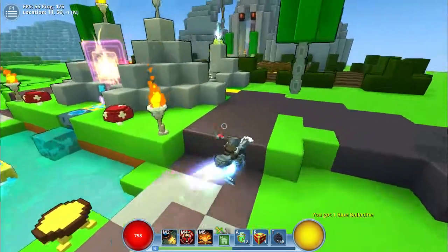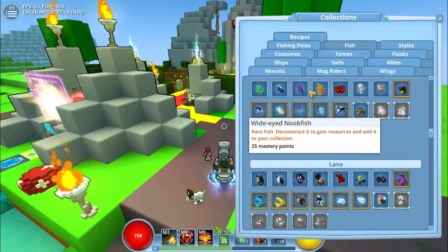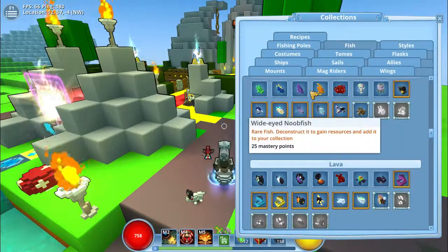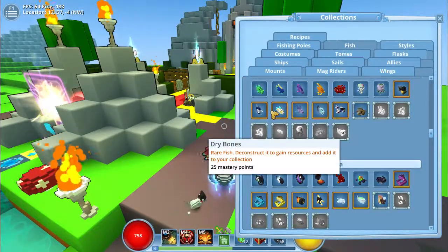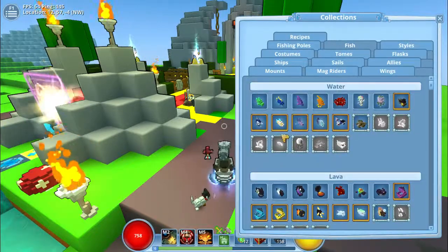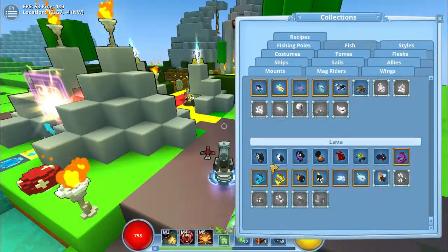I'm actually hoping that it gets better rates at catching rarer fish. Because right now I haven't been able to get any of the legendary fish except for the ancient scale fish. Any other fish like all of these rainbow fish, I haven't been able to get any of these but I've gotten all the rest. I really want those mastery points.